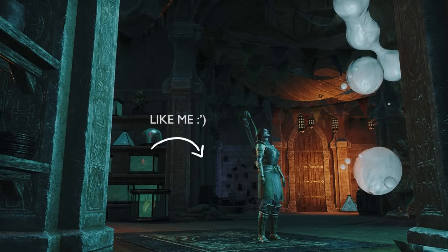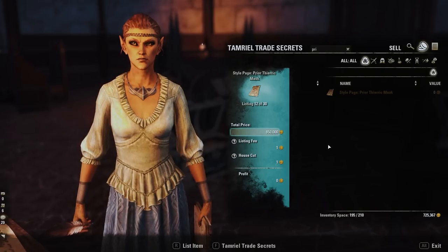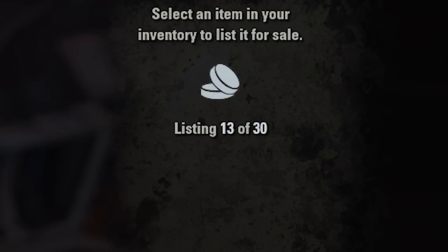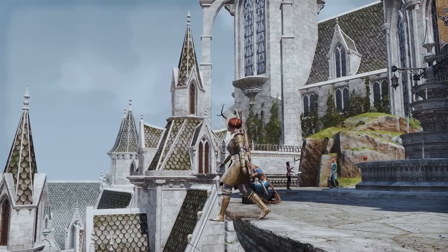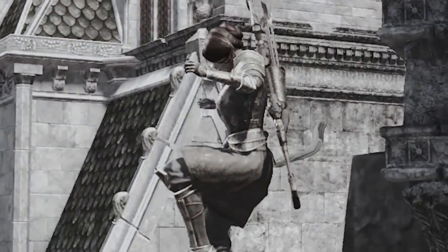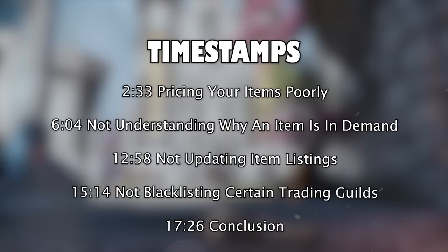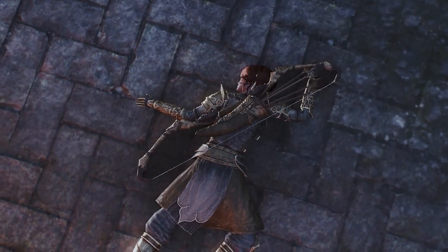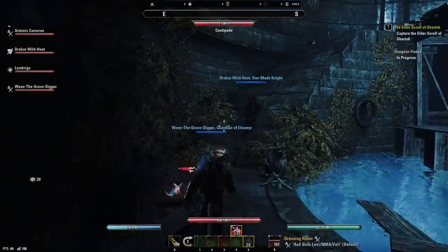Truth is, even veteran traders are prone to making mistakes when it comes to trading. And I'm not even talking about the whole 'whoopsie, I forgot to add a zero to my item listing and someone just bought my undaunted monster mask style page for 850k instead of 8.5 million.' Even the most seasoned traders are prone to making mistakes that can't be chalked up to human error like failing to input a zero. There are some practices that traders forget or fail to consider that I'd like to highlight in this video, because even I'm guilty of one of these mistakes on a fairly regular basis myself.